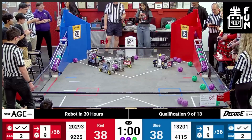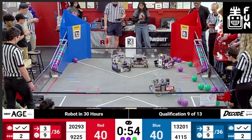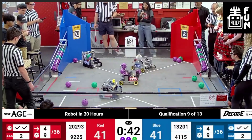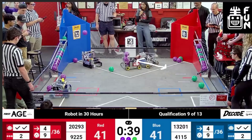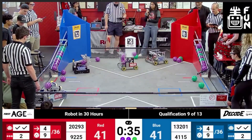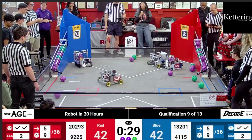20293 continues to cycle and score a lot of points — their classifier ramp is pretty much full while Blue's is lagging a bit, giving Blue an opportunity to catch up since their artifacts are worth more. Going forward, 13201 continues to score and fill their classifier ramp, while 20293 gets some overflow points. 4115 is creating a wall, driving back and forth, not allowing 9225 to cross into their preferred close range — forcing them to take far-away shots. 9225 shoots best from very close to the goal, but 4115 drives forward then backwards, forcing a far shot. 9225 goes two for three right there — a huge swing in this crazy ending.